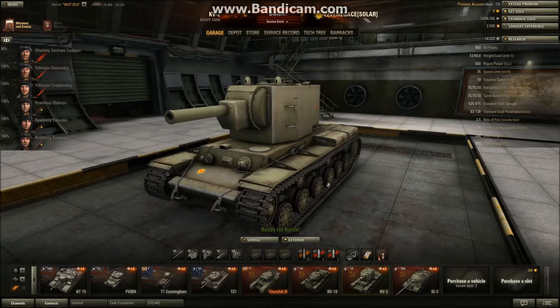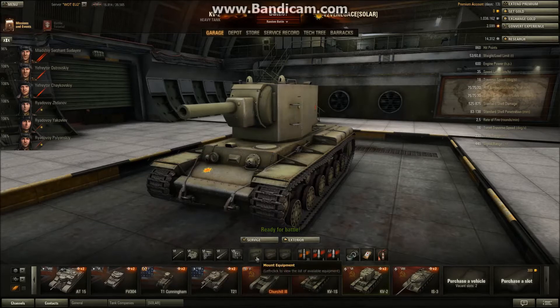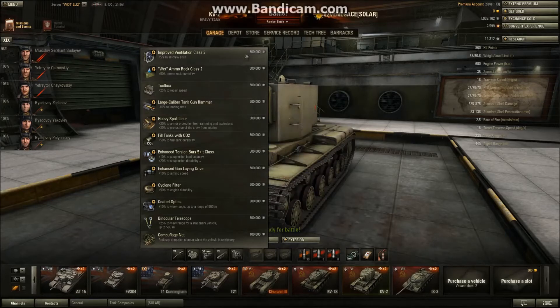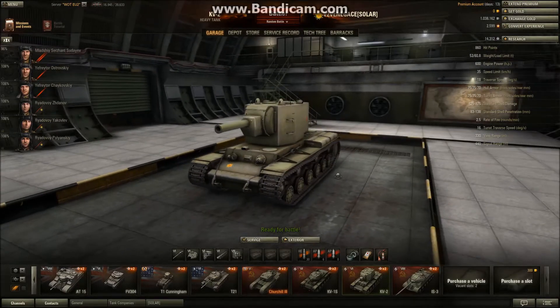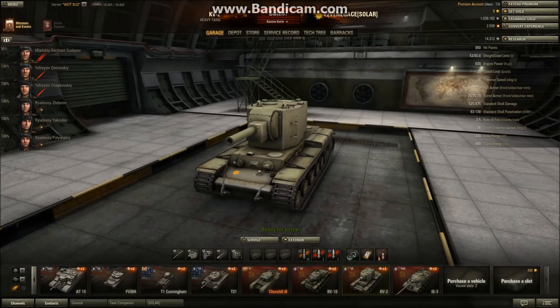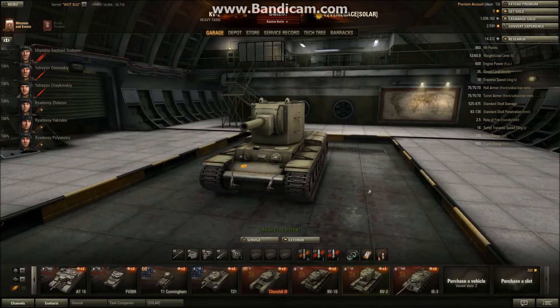Enough with the talk - let's see this tank in action. Equipment-wise, I don't have equipment on the tank right now, but you need a large caliber tank rammer, improved ventilation, and an enhanced gun laying drive. Those are the things this tank lacks - rate of fire and accuracy - and by using these three equipments you're going to improve them significantly. For crew, you really need Repairs all around and Sixth Sense for the commander, like any other tank.